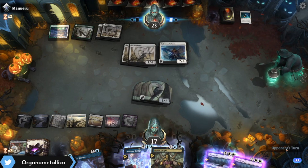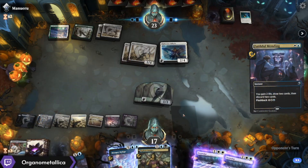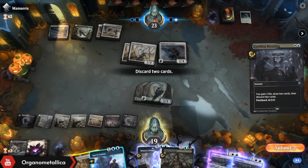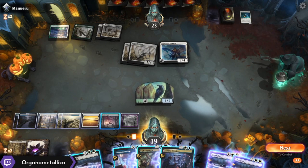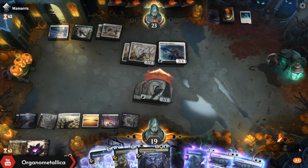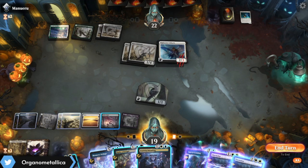I'm mostly just waiting for something more exciting to kill — none of these things really give me that much pause. Let me Faithful Mend. That Test of Talents is probably not going to be useful if they've got basically just lifegain creatures and Cleric Classes. I wish we could hold on to the Brightclimb Pathway, but Saw It Coming is going to end up being pretty good. Another Doomscar — ooh boy. Let's foretell this. Let's go ahead and get my one free damage in. Given that we have so many Doomscars, I think I just go ahead and blow everything up.